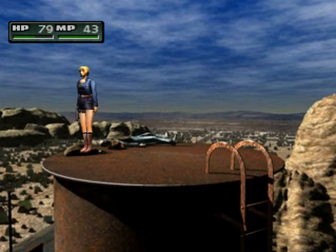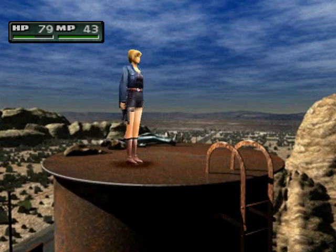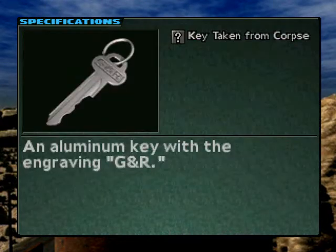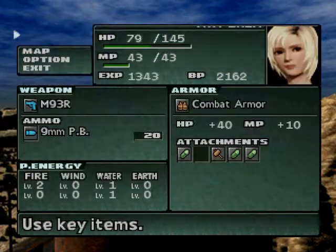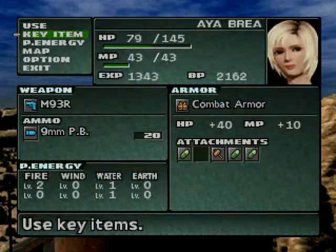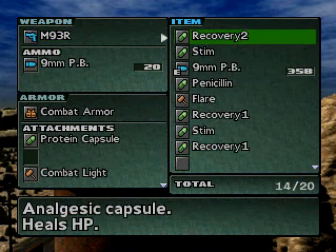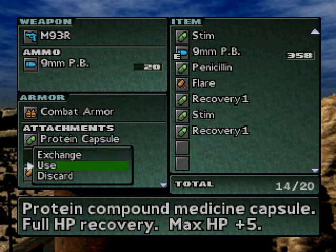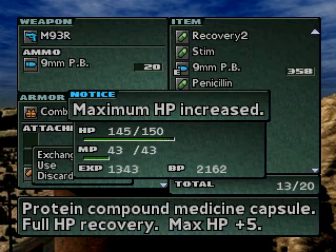Hey guys, welcome back once again to Parasite Eve 2. When we last left off, we got this key with the letters G and R engraved into it. What do we know about that has G and R in it?